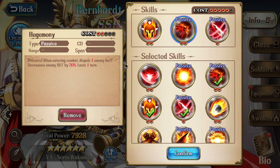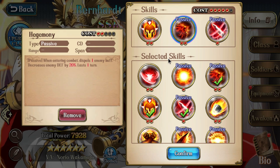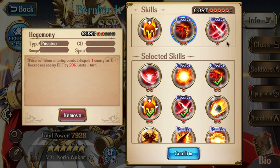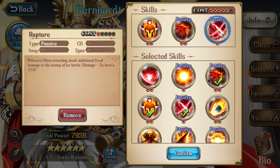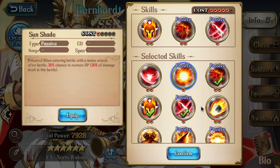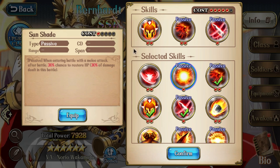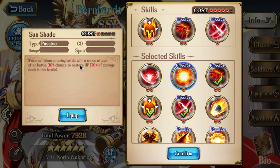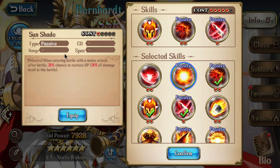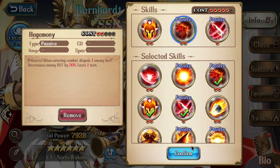You can also use Hegemony, which doubles up with the passive Hegemony already in his 3C, and lets you remove two debuffs when entering combat. For his last one-cost slot, Rupture gives him a little burst of fixed damage after attacking, and Sunshade gives him a chance to heal a bit after combat. For Bern, skill selection will obviously be situational depending on how pick-and-ban phase goes and what kind of opponent you're up against, but in general I kind of like the idea of using Hegemony and using Bern to try to strip buffs.